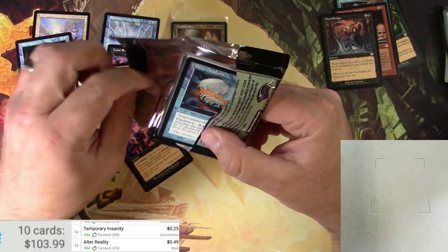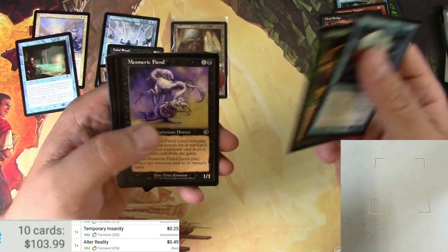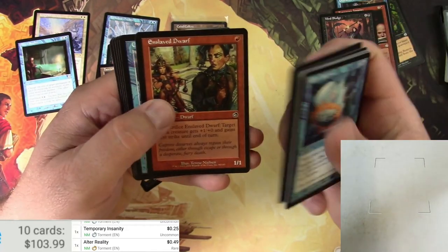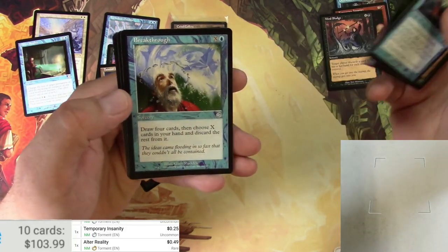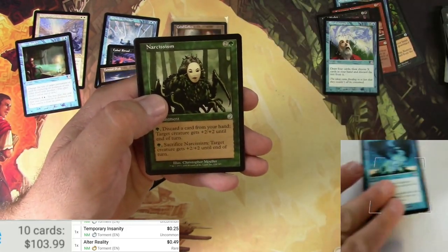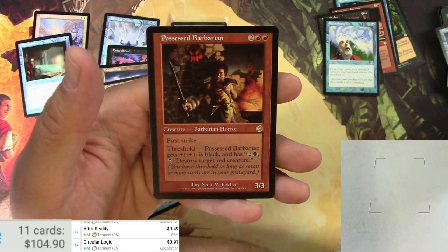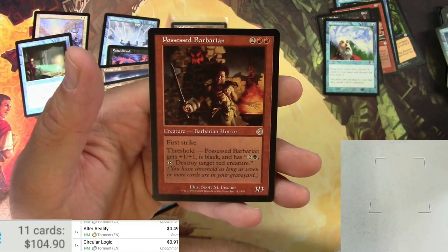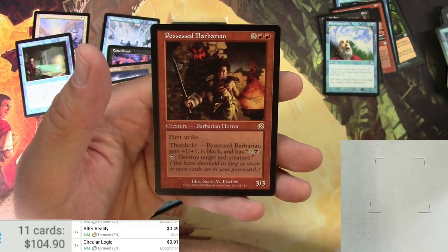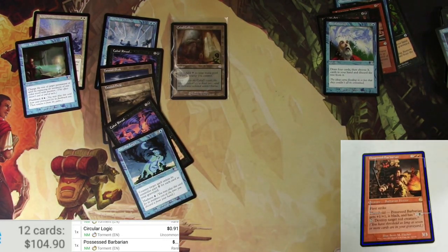Last pack of Torment — might as well open it up and see. Deep Analysis, Root Walla — again the same kind of commons. Will we get a Cabal Coffers? Probably not. Acorn Harvest. Uncommons: Breakthrough, Circular Logic — another good uncommon. And Narcissism. So no more Cabal Coffers. The rare is Possessed Barbarian — for four, it's a 3/3 Barbarian Horror with First Strike. Threshold: Possessed Barbarian gets +1/+1, is black, and pay two and a black and tap it to destroy target red creature. I cannot imagine this one is a very big one — cool art though. It's 35 cents.